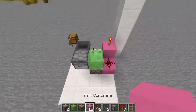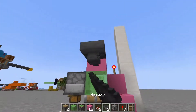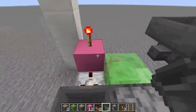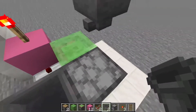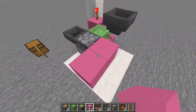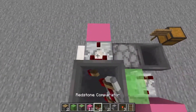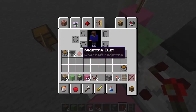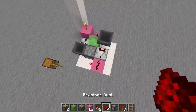Place a block right there — that's a scaffolding block — with a hopper going into it. Make sure the hopper is going in this direction, or this will not work. Next, place a block here, a block there, and a comparator heading out of that torch right there. Don't worry, that is perfectly normal. And dust right there.